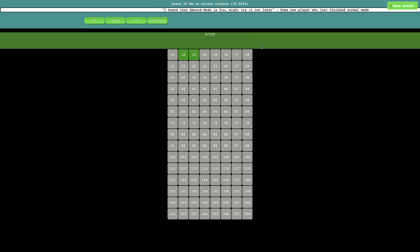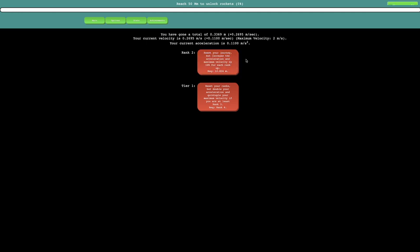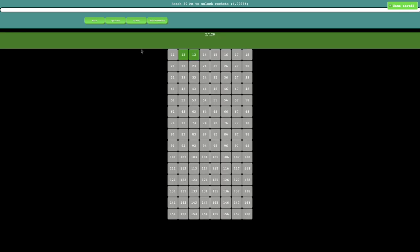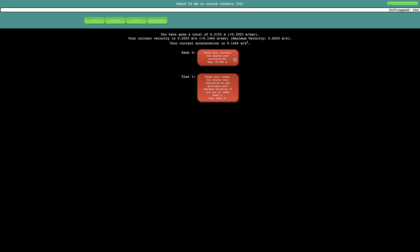There are 120 achievements currently and the game is still under active development. There's also a bunch of mods. I'll do this to make the maximum velocity 2 meters per second. There is an achievement to go at least 100 meters. This next one is 'Off to Space' — do a rocket reset — that must be the next mechanic. It says reach 50 megameters, or 50 million meters, to unlock rockets.